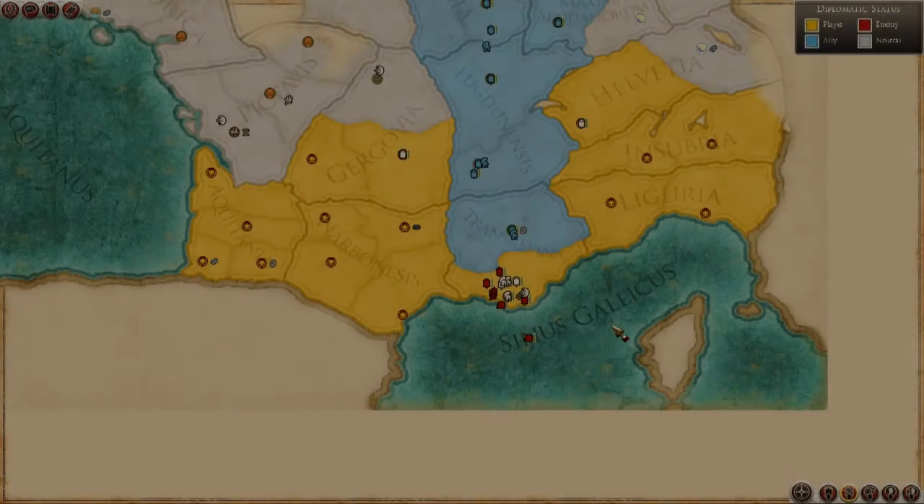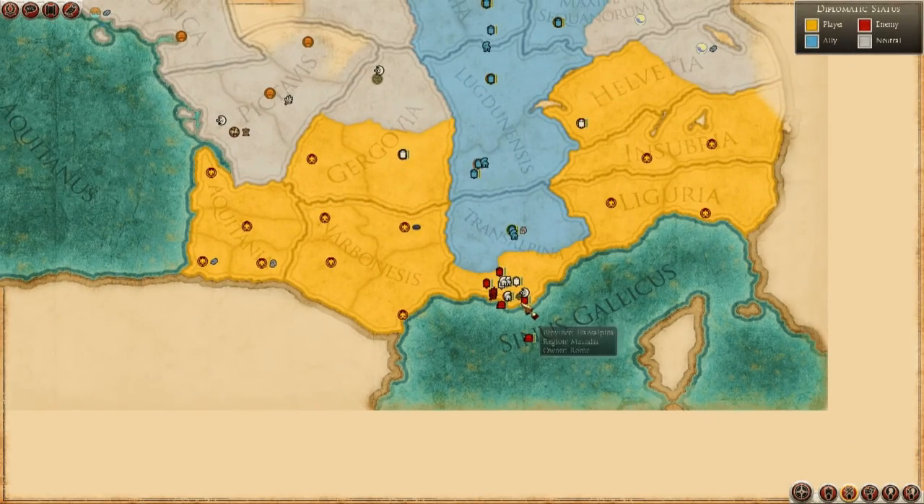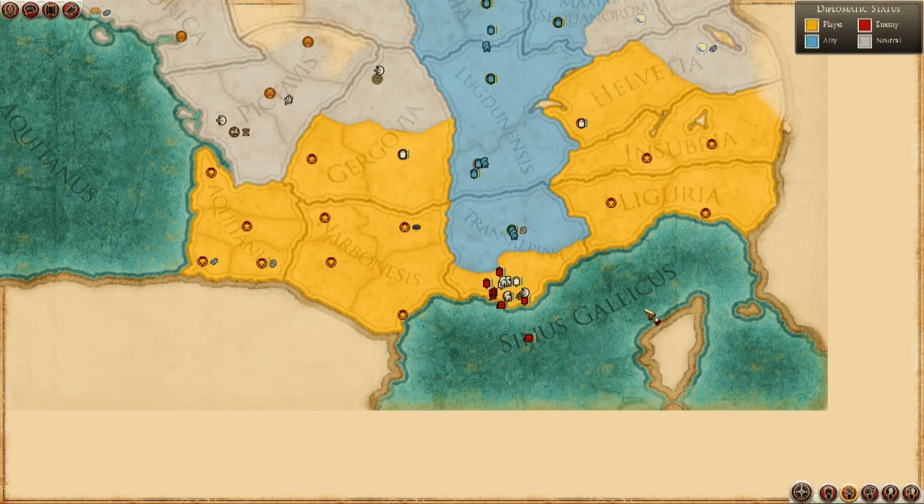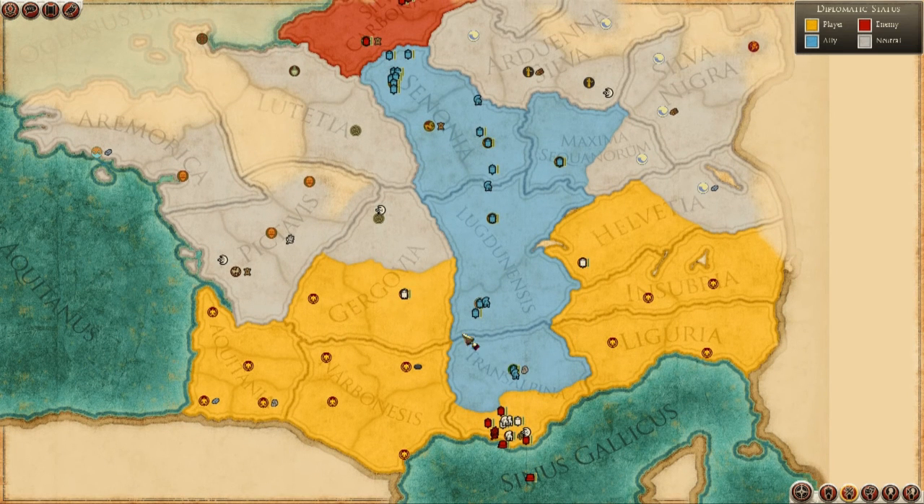So for chapter 18, I'm going to be mopping up the Massilia here. In the last video I took their settlement — the one and only settlement — and luckily the three full-stacked armies did it. I get a chance to finish them off. As you can see, I've created a land bridge now between my two areas. My alliance in the middle is still holding steady, and I have a client state here.